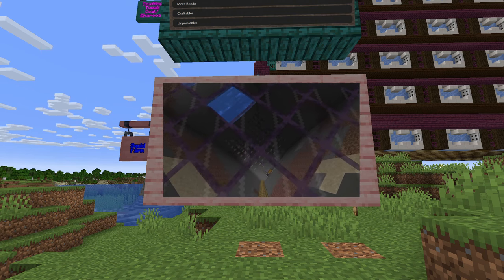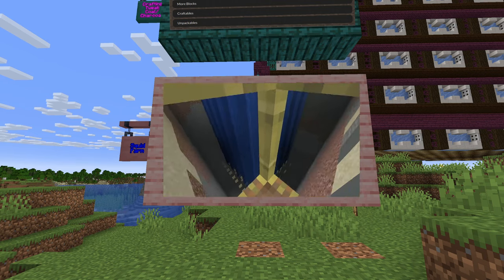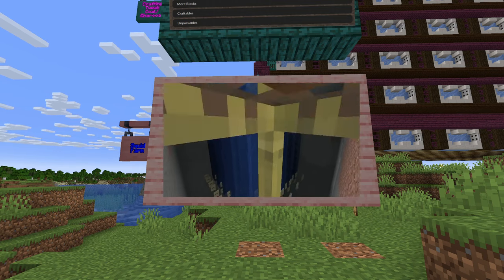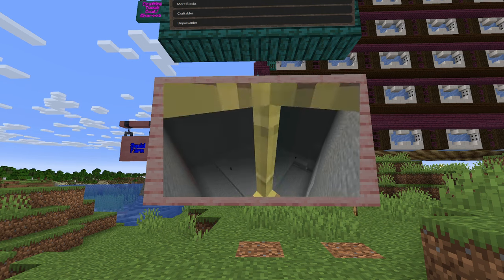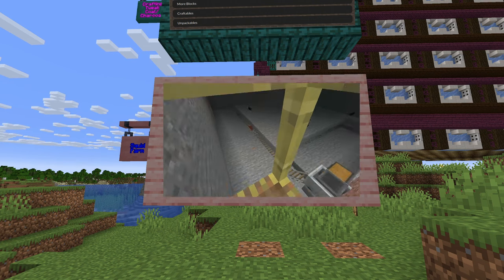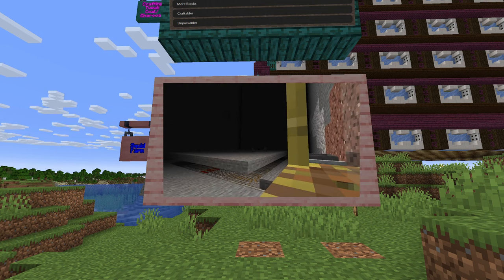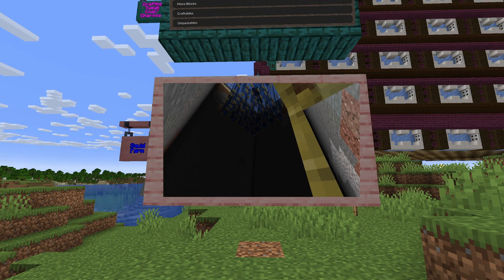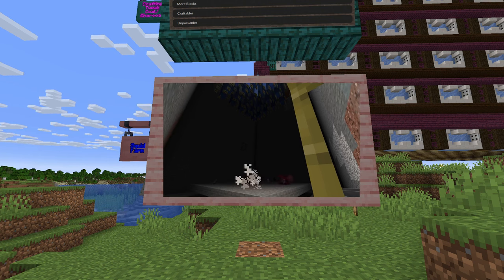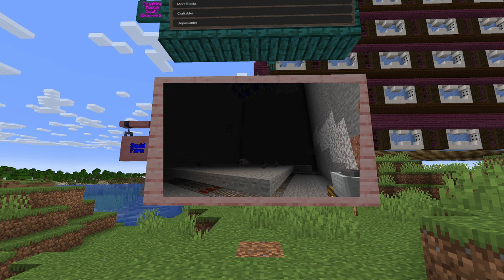So the last option is an ink farm. The problem with that is that you need to drain quite a bit of riverbed to get good spawn conditions. But more importantly, you also have to dig a hole, which is a problem if you've set yourself the challenge of not mining anything.